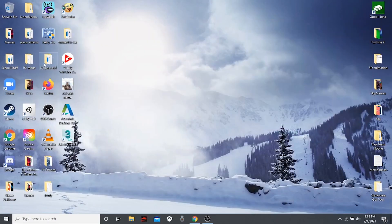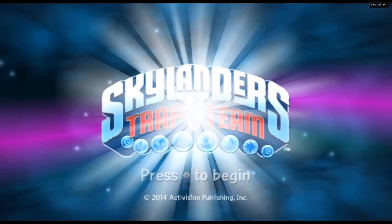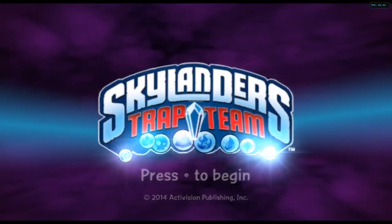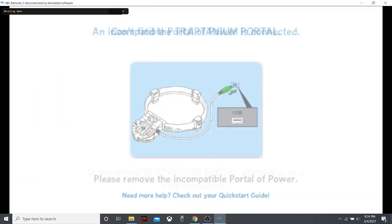If you boot up the game right now — I'll use Trap Team as an example since that's the one I'm most familiar with — when you try to continue, it freaks out. It kind of detects something but doesn't know what it is. So obviously you want to stop it, because it's not going to work.